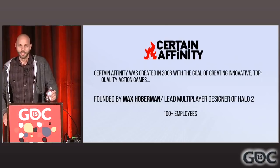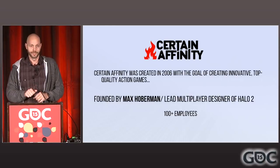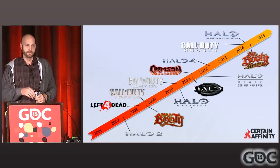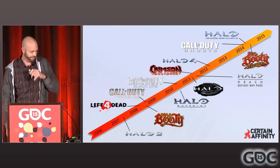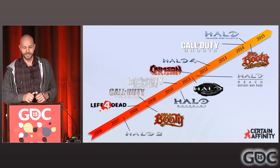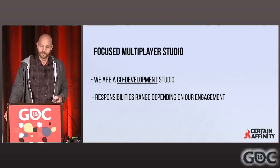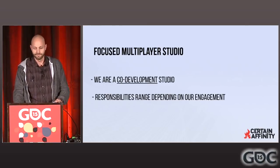CertainAffinity was created in 2006 with the goal of creating innovative, top-quality action games. We were founded by Max Hoberman, who is the lead multiplayer designer of Halo 2. Once he finished his work on Halo 2, he decided he wanted his own studio. So we traveled on down to Austin and started out with four guys. Now we're up to 100-plus employees. Since 2006, we've had the opportunity to work on quite a few games — everything from Left 4 Dead, multiple versions of Call of Duty, multiple versions of Halo. We've done a few IPs: Age of Booty series, Crimson Alliance. Now we are primarily a focused multiplayer studio.